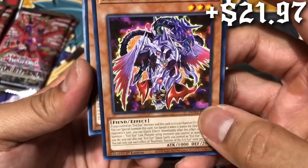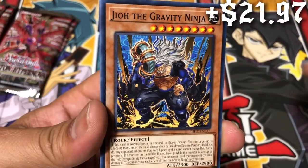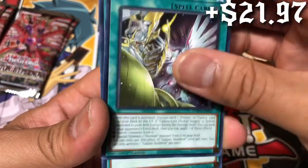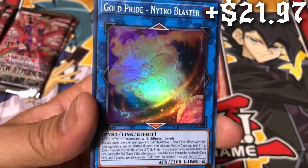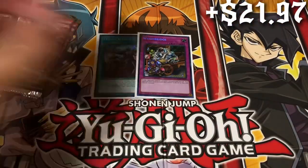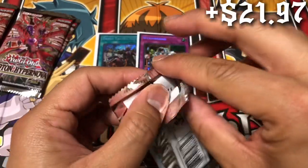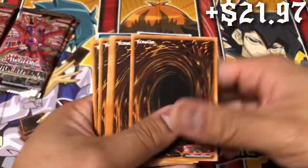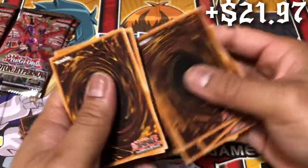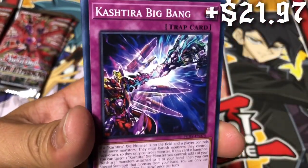This card reminds me of another card — I think its name is Basilisk or something. We have ourselves Gold Pride Nitro Blaster. What is it called? Cashtira Risen, I believe — that's another card I want to pull, not because it's pricey but because it looks cool. I really like the look of the Cashtira cards.